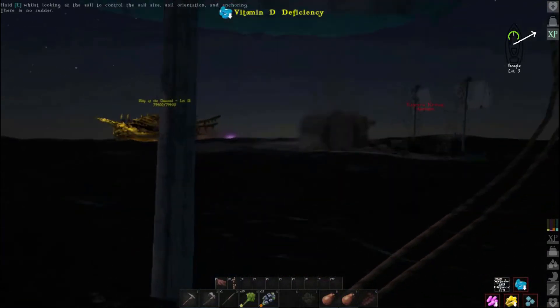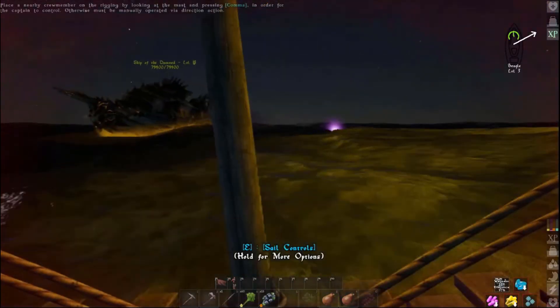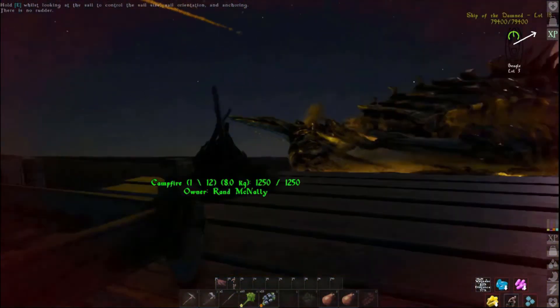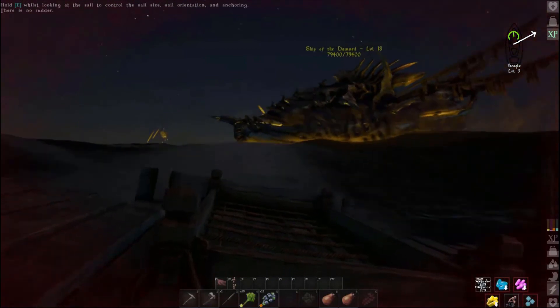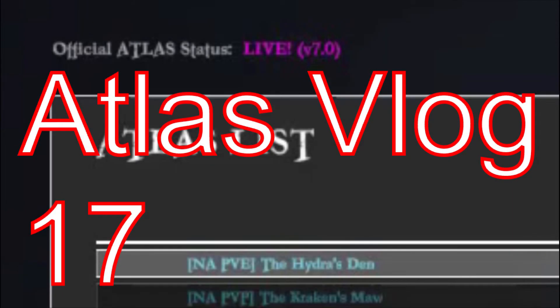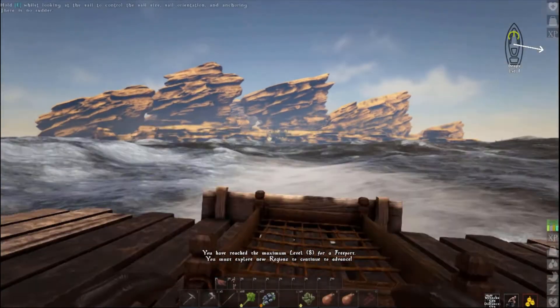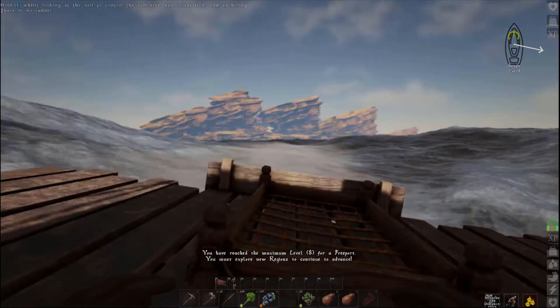I set out from H-13, wandered my way around to F-12, and here's what I saw. The Kraken's Maw version 7.0. I set off from a high desert Freeport at H-13 and west into G-13.